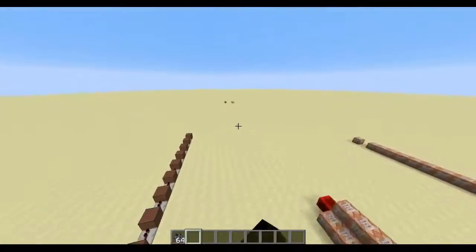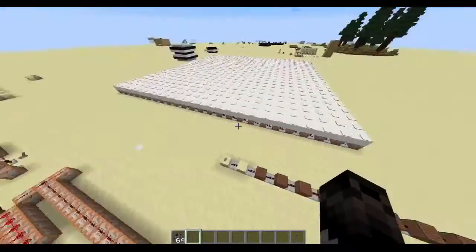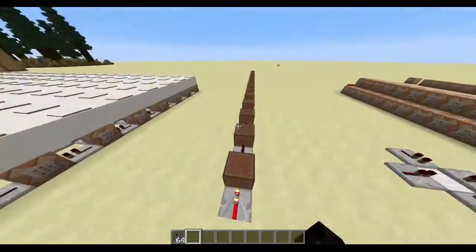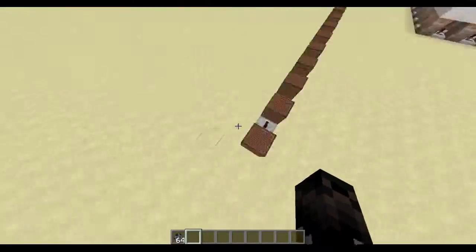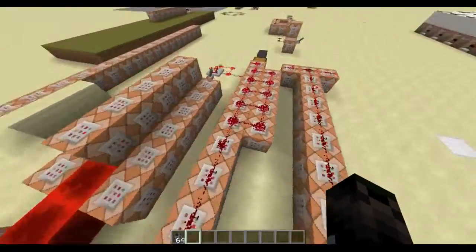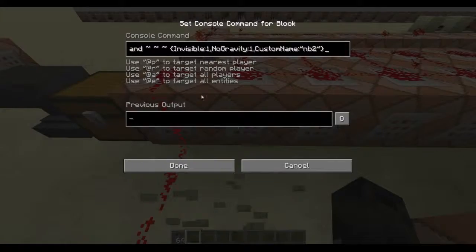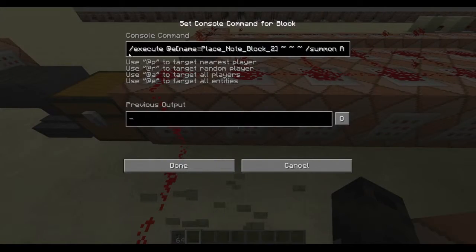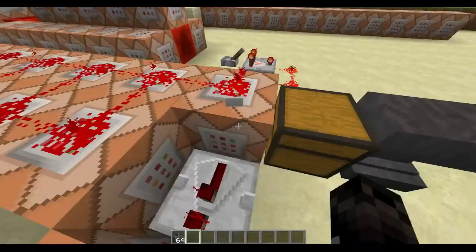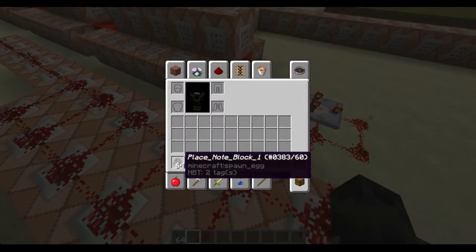So yeah, it uses armor stands. I'm gonna go ahead and just push this button, because I think it's cool. I love that sound. I'll go ahead and explain how this works. Over here, we have these command blocks, and in them we have execute at ename equals place note block 2, to do slash summon armor stand that's invisible, no gravity, and custom name nb2, which is note block 2. And we have the same thing for note block 1, and also the spawn egg place note block 1.